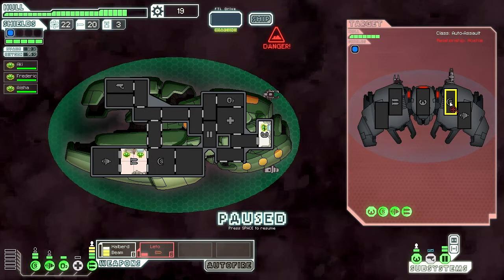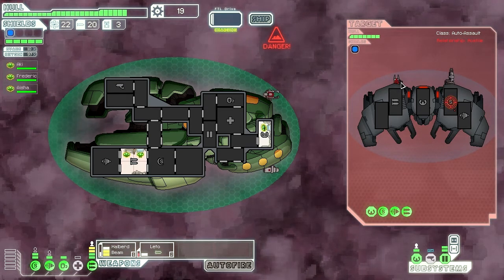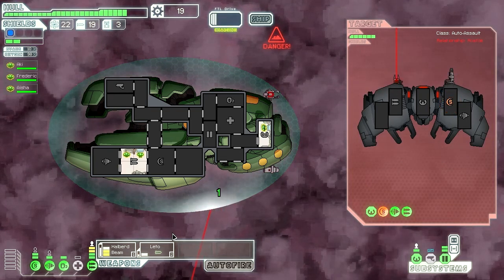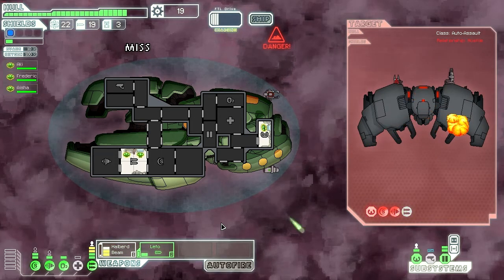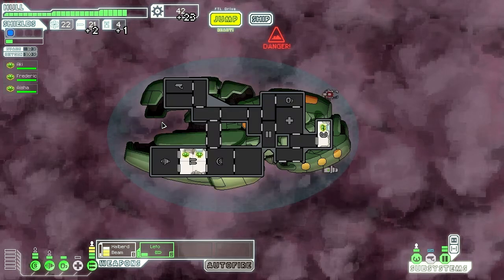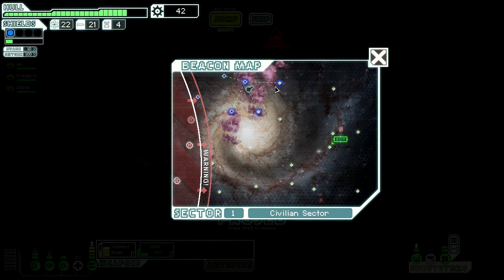I can maybe get two systems. Let's target their shields with the Leto. They have laser and laser - one spread, one shot. The shot laser did more damage than I hoped, but we can get three actually. Achievement unlocked - Shields Holding! I didn't notice that achievement. Shields are holding! Yay!